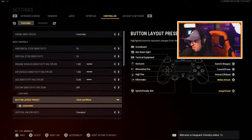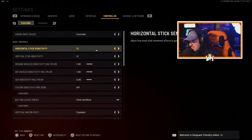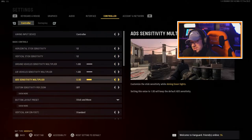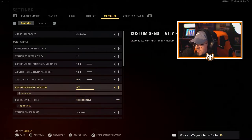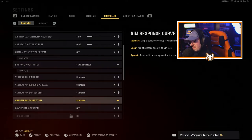My ADS sensitivity multiplier is 0.9, so it's a little slower when you're ADS-ing side to side. Some people go down to 0.8 — if you're playing on a very high sensitivity like 20 or max, it's a good idea to have this lower so when you ADS it's easier to control and hit your shots. For aim response curve type, I've always kept it on Standard, though I've seen people use Linear and Dynamic.